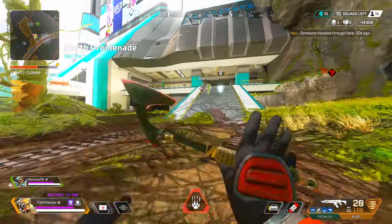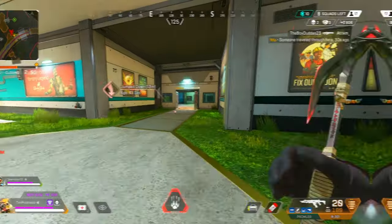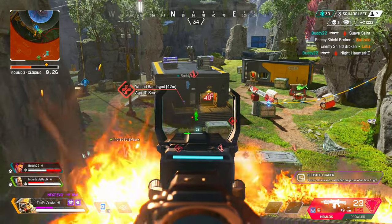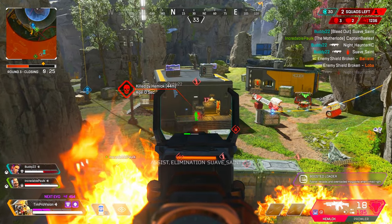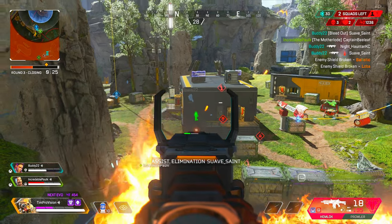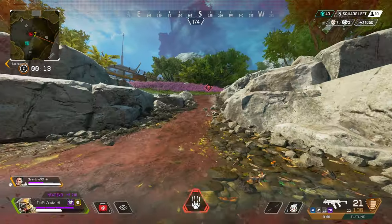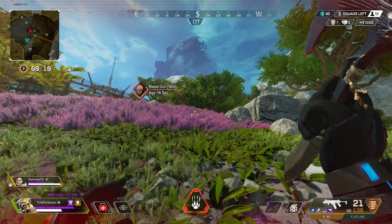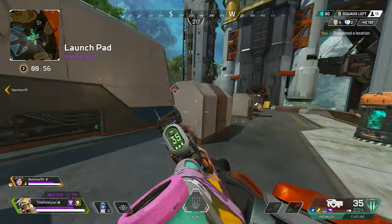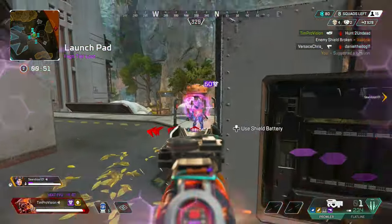As Bloodhound, you can also ping these icons to give your team an audible indication of what has happened. The biggest tip I can give with these icons is regarding the skull icon, which means a player has died in this location. This is important because if some members of an enemy team have escaped, you can keep tabs on this icon, as a player's banner can be picked up for just about the same amount of time — 90 seconds.